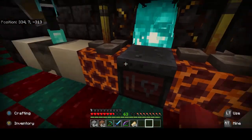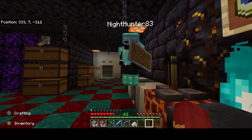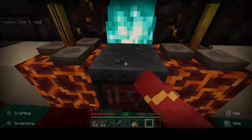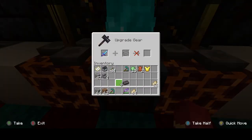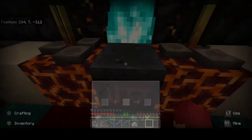You also need a smithing table. To make a smithing table, you just need two iron ingots and four pieces of any planks - craft it right in the crafting table. Then come over, put your netherite ingot in along with the item you want to upgrade, and there you go - you've got your netherite weapon or tool.